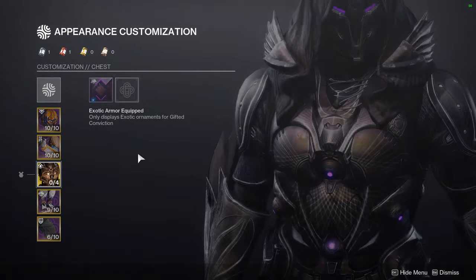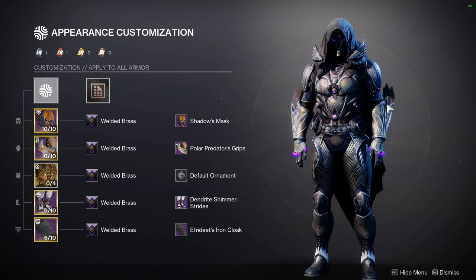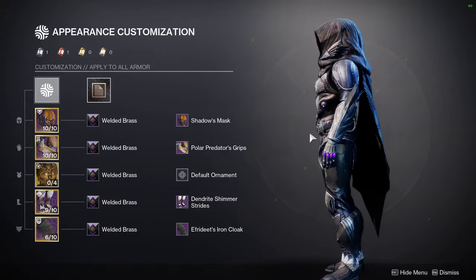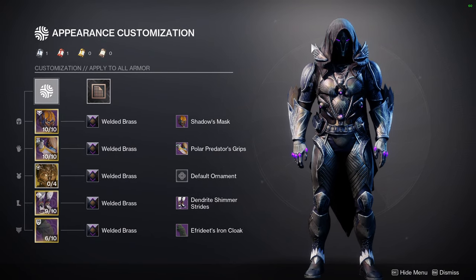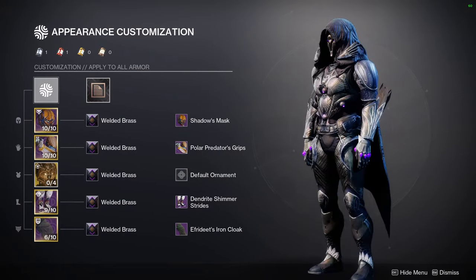This is kind of spoilers, but this is the new exotic we just got which is Gifted Conviction. I'm making fashion for this one and the new other one because I finally am able to get all of the new armor. The set I'm running is: helmet Shadow Mask, Polar Predators for the arms, Dendrite Shimmer Strides for the boots, and Aphrodite's Iron Cloak for the cloak. The exotic is Gifted Conviction and the shader is Welded Brass.